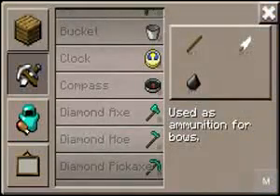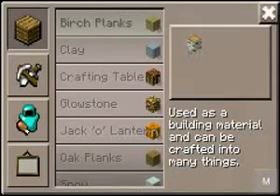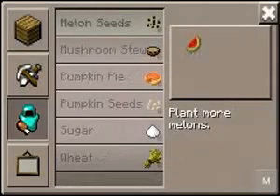You are in the crafting table. See? All the weapons and stuff. Because if you are at the normal table, you won't see any weapons or other blocks.